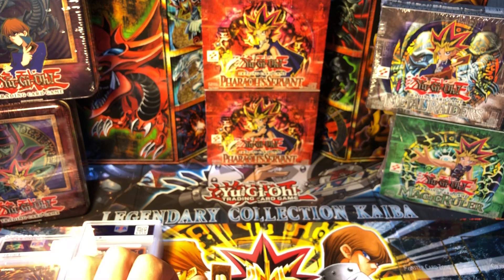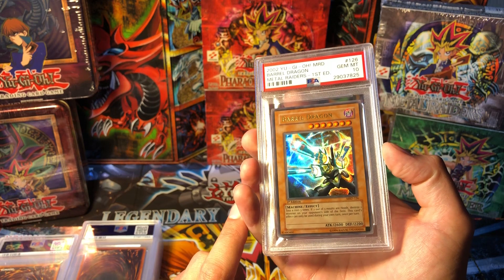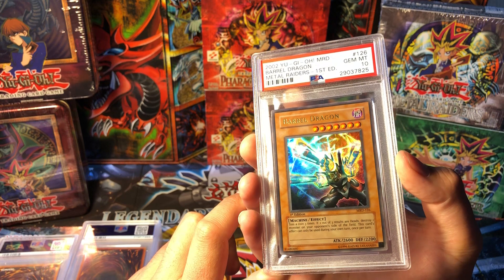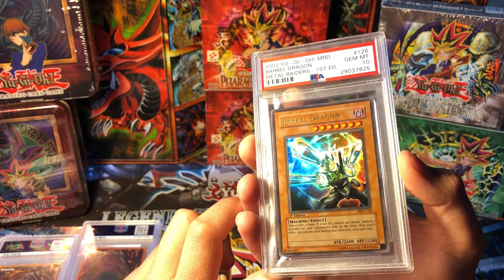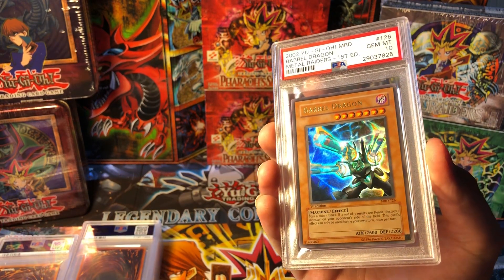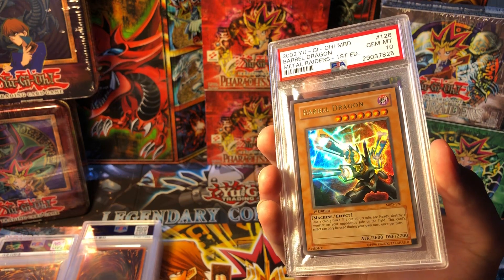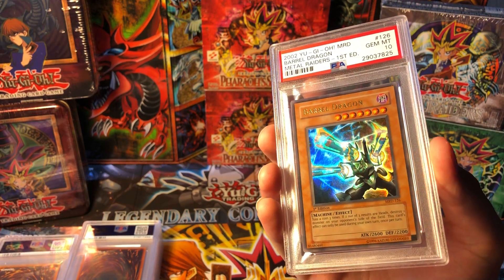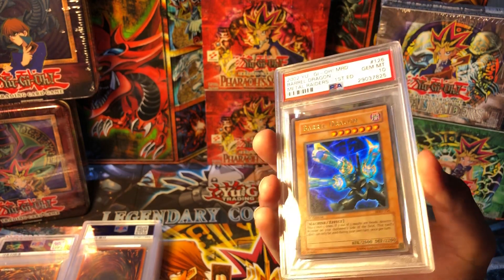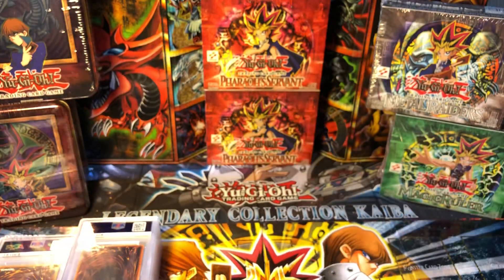At three - this could be my number one - is Barrel Dragon. You guys saw in my last video that Serpent Night Dragon beat out Blue Eyes for the top spot. I've always really loved machines and I loved this card. I pulled that Serpent Night Dragon and ended up trading it to my buddy for a Barrel Dragon. So Barrel Dragon obviously means a whole lot to me if I traded away Serpent Night Dragon for it. Number three, Barrel Dragon.